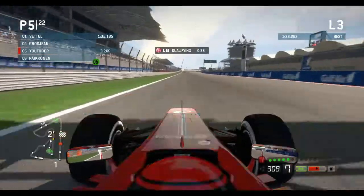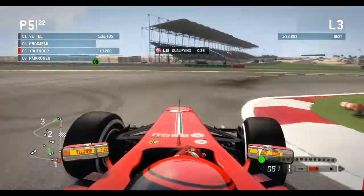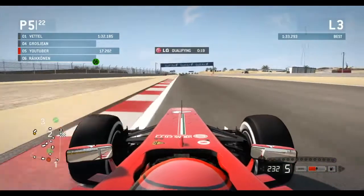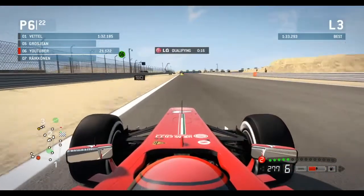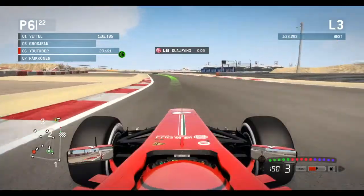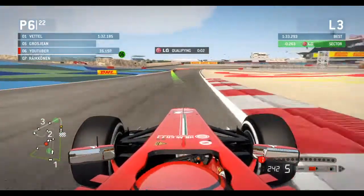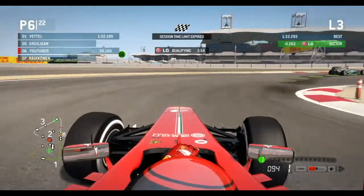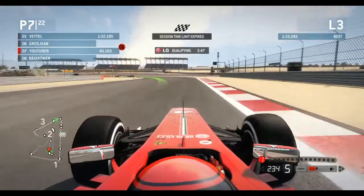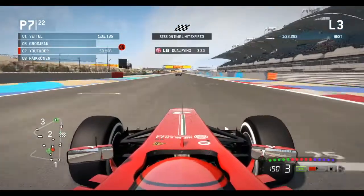DRS wide open onto the pit straight with 34 seconds to go. Coming down into turn one, braking to first gear — not quite hitting the apex. Turn two, hitting that curb quite nicely. Into the kink of turn three, then down to turn four — two cars ahead, hopefully they don't block us. Going into first gear, not quite hitting the apex. Down into the technical section, turn five with a wide line. Flat out through turn seven. Into turn eight — we went very wide there. The session timer has now run out.